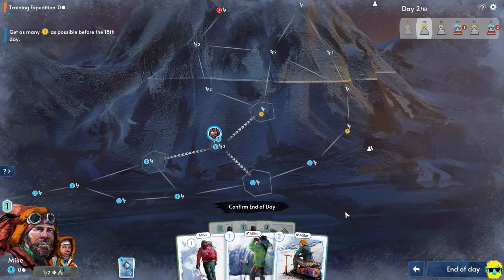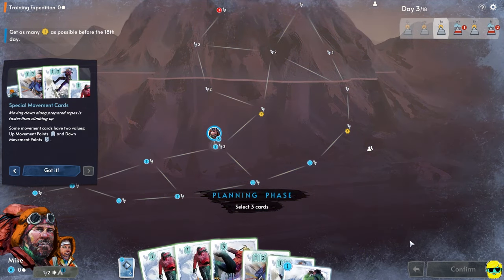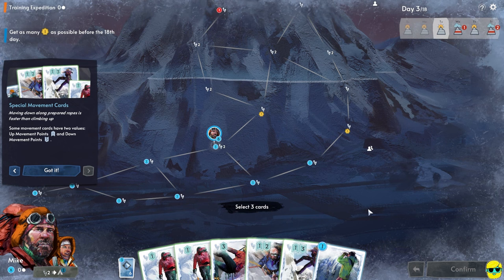By the way, they're still updating the game. This team is not native English speakers, so they're working on the translation. It's fine to me so far, but just worth pointing out if you see some typos. I'm going to say end day — not end game! Special movement cards: moving down along prepared ropes is faster than climbing up. Some movement cards have two values — up and down. So you can go up or down.